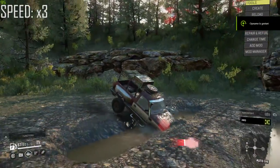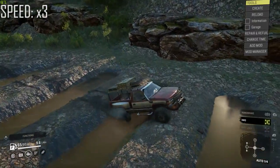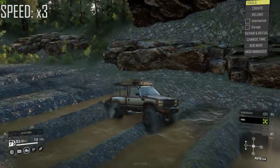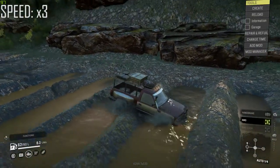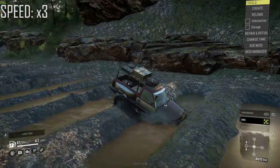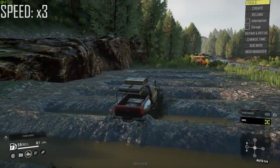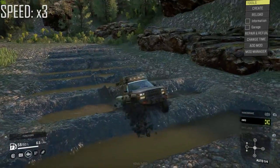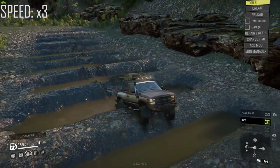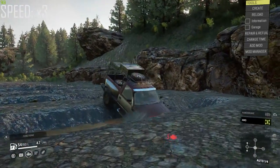We've arrived at our last test: vehicles have to go through puddles of water that get bigger and deeper each time. First up is the TUZ 420 Tetherin. This one managed to make it to almost the end — it reached the last puddle but didn't manage to get out of it, which is a bummer as it would have been one of the few vehicles to fully complete it.